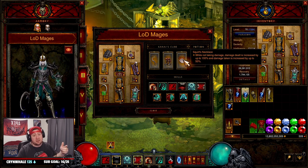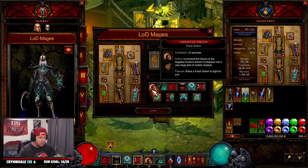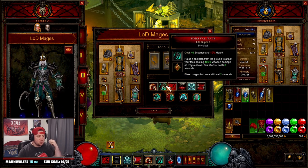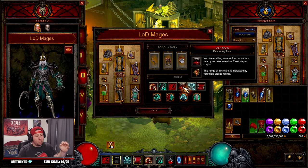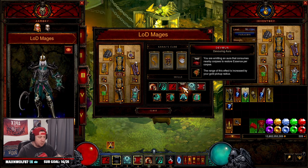For skills: Command Golem as Flesh Golem — when you activate it, it creates a bunch of corpses, giving you essence to summon your skeletons. Skeletal Mage with Life Support for more damage. Blood Rush with Potency for armor when dashing around. Devour with Devouring Aura so that you automatically pick up corpses — you may have to backtrack a little to keep it going, but you move so fast it makes no difference.